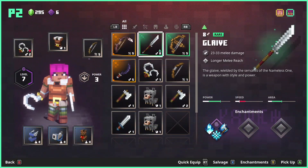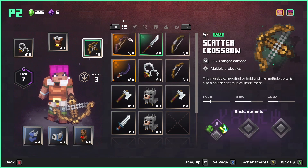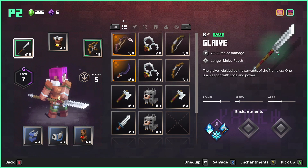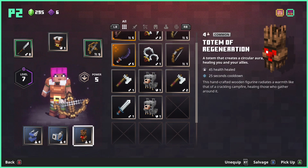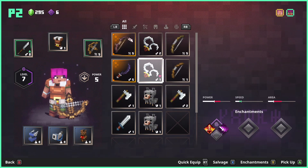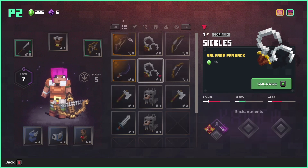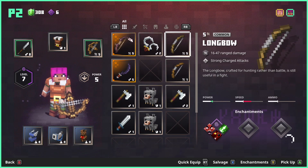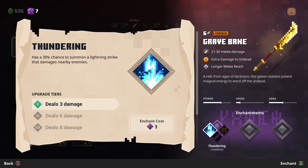As your character levels up you get enchantments you can use to buff your top three items — melee, ranged, and equipment. Different equipment does different things, but you'll have the same type of items even at a higher level; the strength of that item just increases compared to a lower level. You do get more variety when you go back through the game at a higher difficulty.